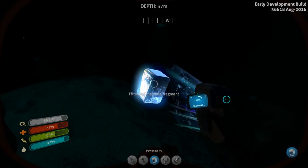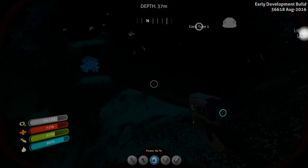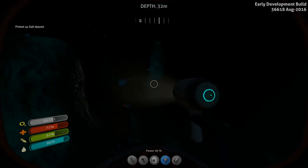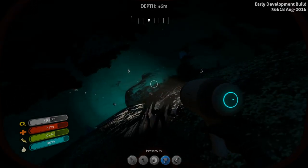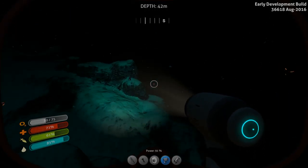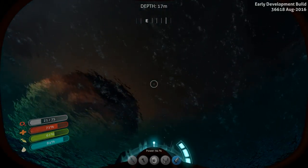Here's some technology — let's go ahead and scan that. Filtration machine fragment. This is what I was talking about. When you come to visit this region it's possible to find pieces of the filtration machine, which is a really nice early game technology to have. I found it pretty early in my last Subnautica series and it was a huge boon.